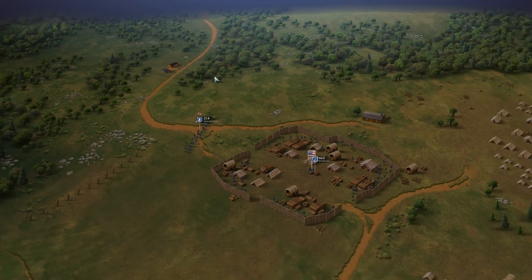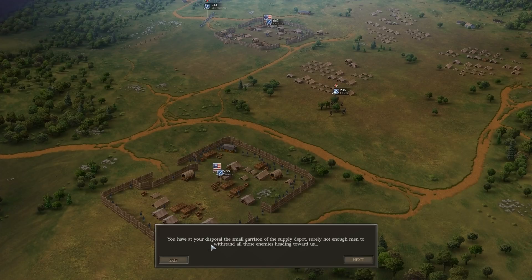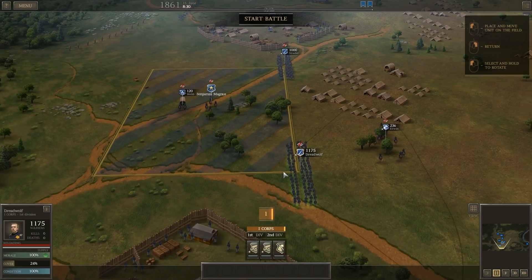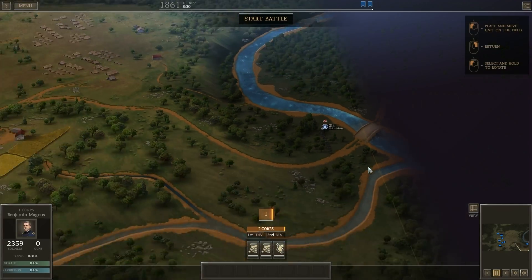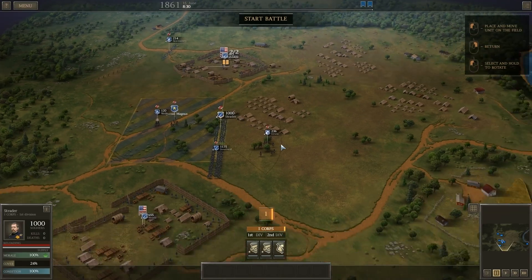Our supply depot is in danger of being overrun by rebels — the vanguard of your army moved quickly to reinforce it. Confederate forces approach from the top of the map and down this road. We have a few skirmishers to delay them and there's a bridge they've got to cross. You have the small garrison of the supply depot — surely not enough men. The rest of your forces will not take long to arrive. You can win a glorious victory! Hold the ground, General.